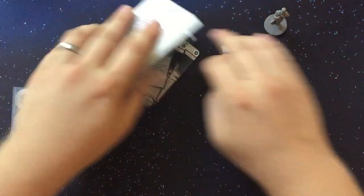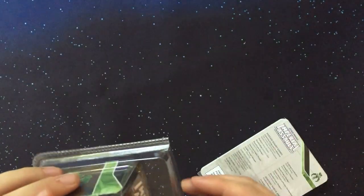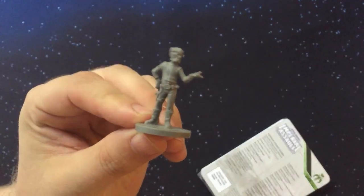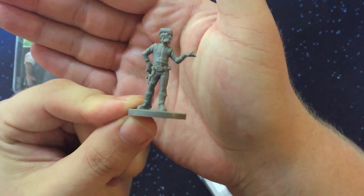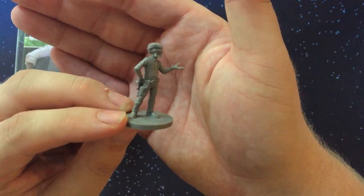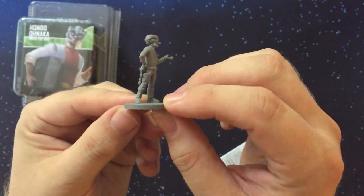Now let's look at Hondo Onaka. Here's his figure — he's got one arm out and one arm behind his back with a blaster. I love this pose; the previews didn't do it justice because they don't show that blaster back there.